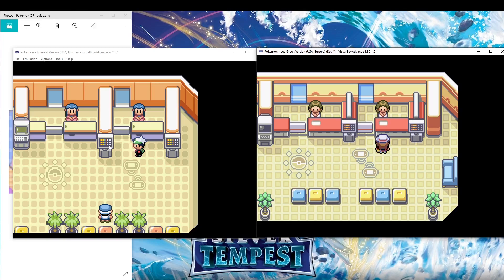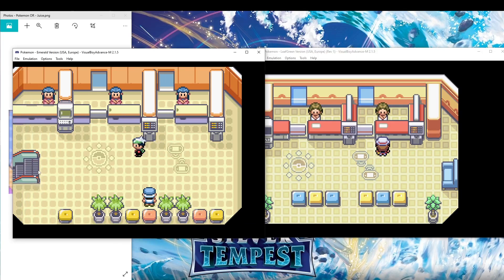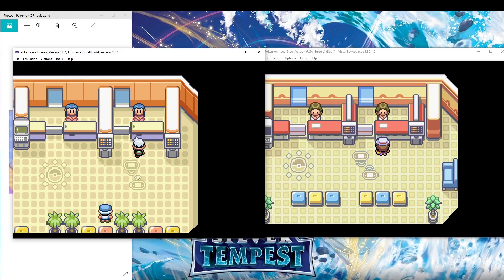In order to actually trade, you're going to want to go to the Pokemon Center, then to the second floor via the fancy escalator. You're going to go all the way to the right — unless you're playing Pokemon Ruby and Sapphire, then you want to go to the second or the center person.